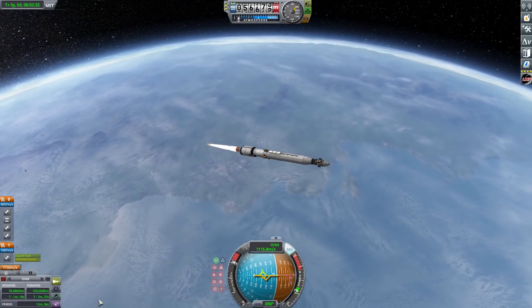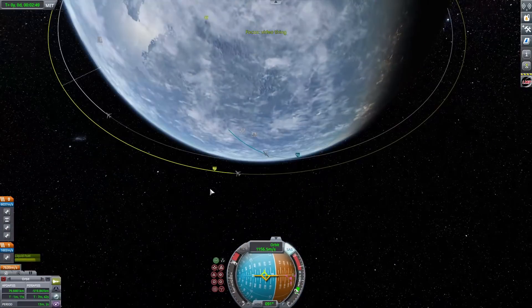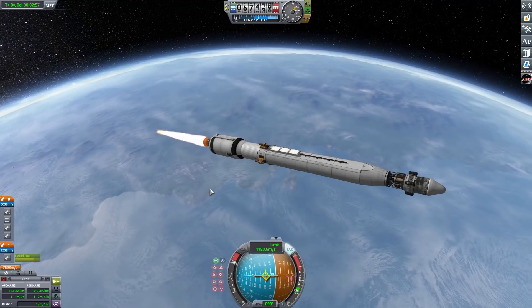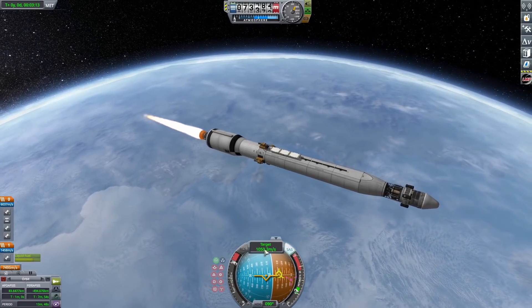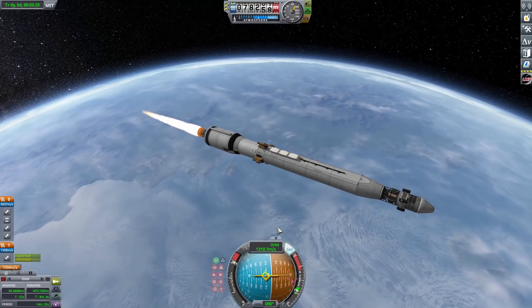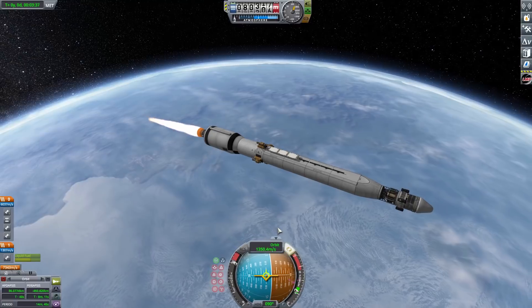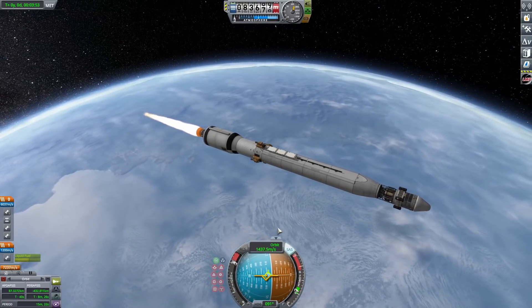We've staged away our bottom stage and now we are once again taking absolute ages to get ourselves into orbit. That's life — low TWR. All these modules are over 100 tons. I believe the first one was 140 tons, this one is 170 tons. The third one's only 40 tons just because the landers are pretty small.